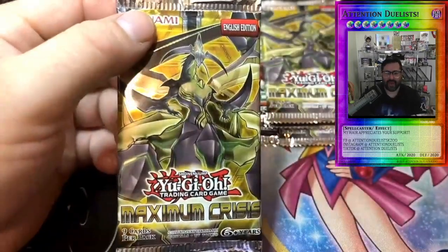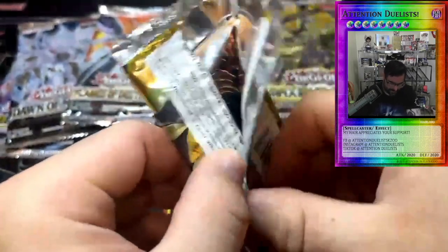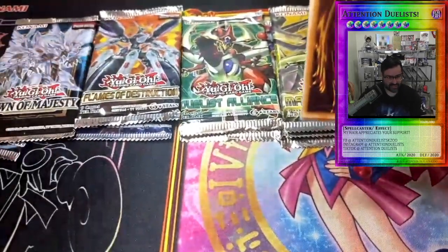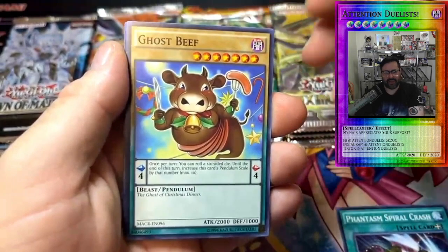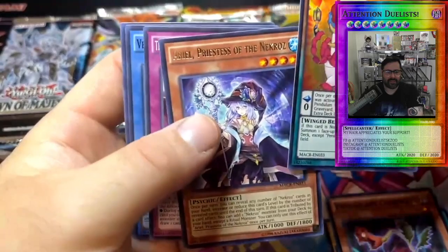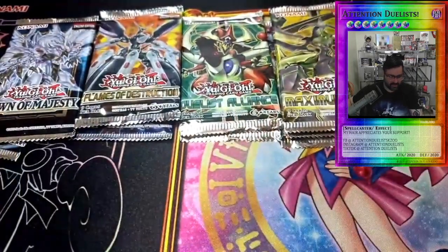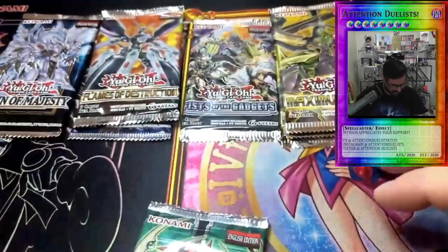Let's start with Maximum Crisis — we actually have a pack of Maximum Crisis in our collection already. Let's see if we can get that Ash Blossom. From the first pack: No Card Trick, Phantasm Spiral, Crash, Ghost Beef, the Legend Credit Plant, Quarter Collapse, and Pendula Mucho. Pendula Mucho to start the chaos box opening — I'll be honest, Ash Blossom is what's gonna save us here because these packs aren't crazy.